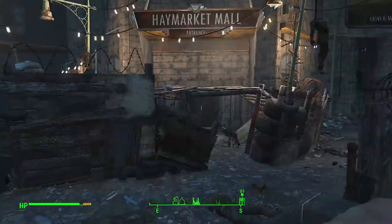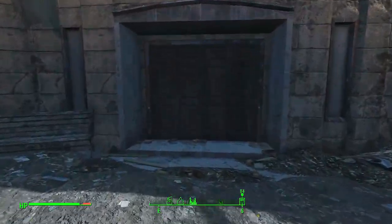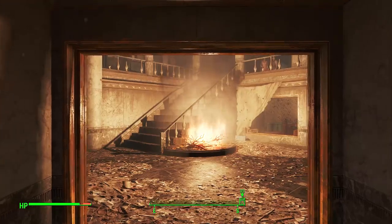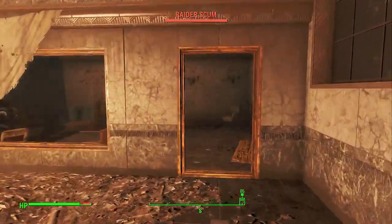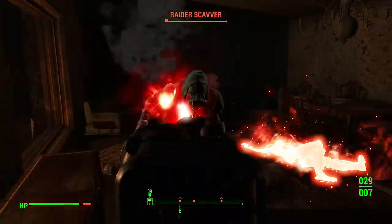You're going to find raiders around a whole bunch of raider camps and a couple super mutants as well outside. Kill all of them, then you'll find this location and head inside. Once you get inside there will be more raiders to deal with — they're not that hard to kill, but it just depends on how high a level you are and the weapons you have.